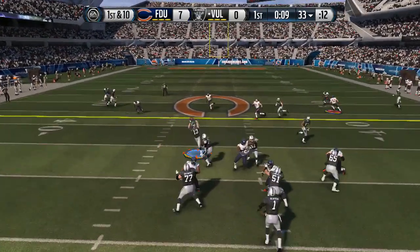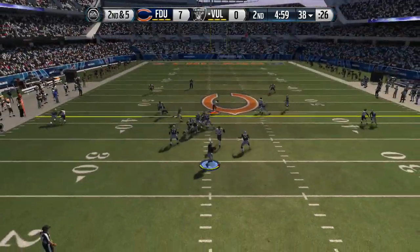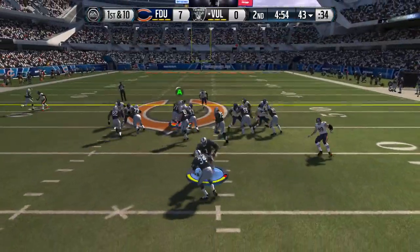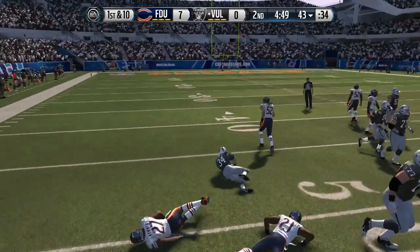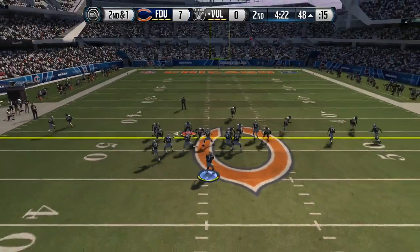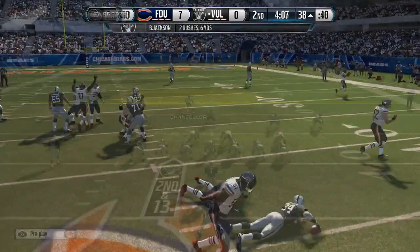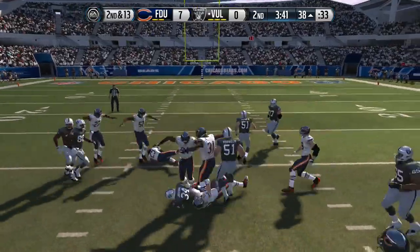First and 10 right here and my team is laying the wood — Khalil Mack laying the boom, Clay Matthews laying the boom. We're hoping to jar out a fumble soon. He ends up picking up the first down though. I notice he's got a 99 Bo Jackson — god, what I would do for that guy on my team. He's got a man beater to the left side, so I've got to keep that in mind and not run man coverage too much.